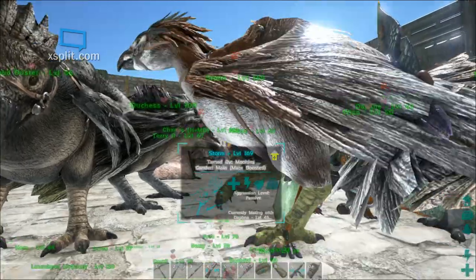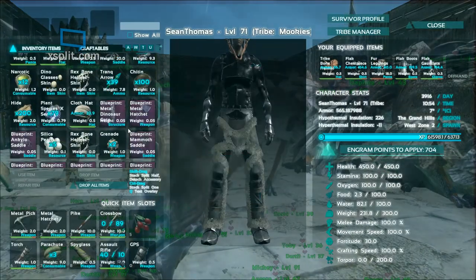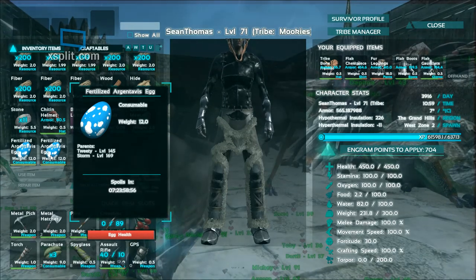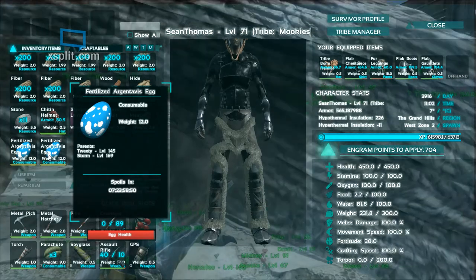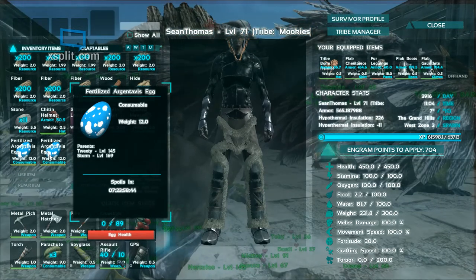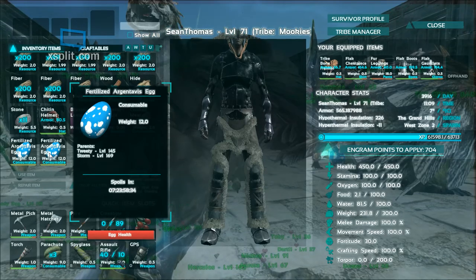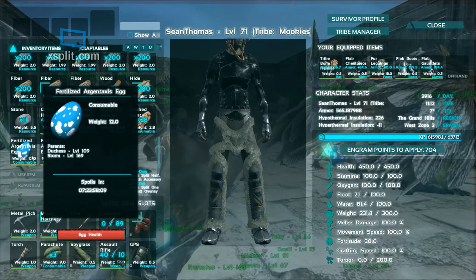Our stud Storm over here is making the rounds, visiting the ladies. We've already visited with Tweety and Duchess. When you get the eggs dropping from them, it'll show you who the parents are. This one I'm looking at right now is Tweety and Storm — they've got a mix of 145 and 169, those are their current levels. One of the benefits of breeding two high level birds is that you're going to get results usually above the lower bird's level, so I expect to get something around 140 to 160, and it could potentially even go higher than the two parents combined if it takes beneficial traits from both. Then we've also got Duchess at 109 and 169.